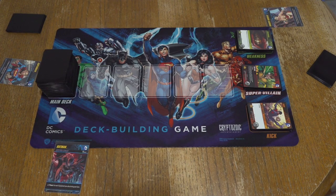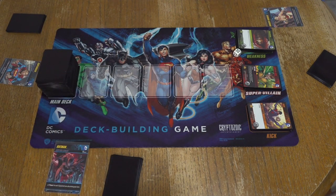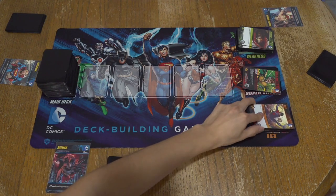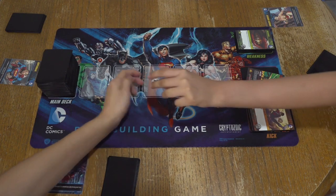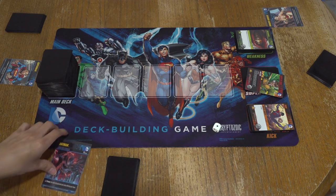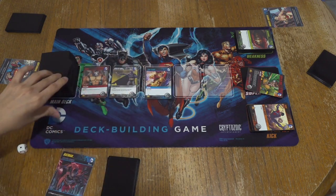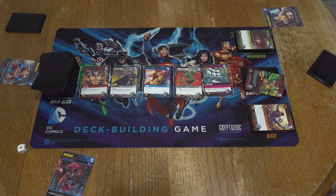Since no one got the Flash, the Flash was able to go first — we can just roll this dice. I got a five. Let me tell you about other things — you got the kicks and the weaknesses, they will also come into play later. We got to duel it up. So it'll just go clockwise. This is the lineup. The lineup always gets filled up when you buy a card, but you have to wait until your turn is over. The turn order will be drawing five cards, always having five cards in your hand.